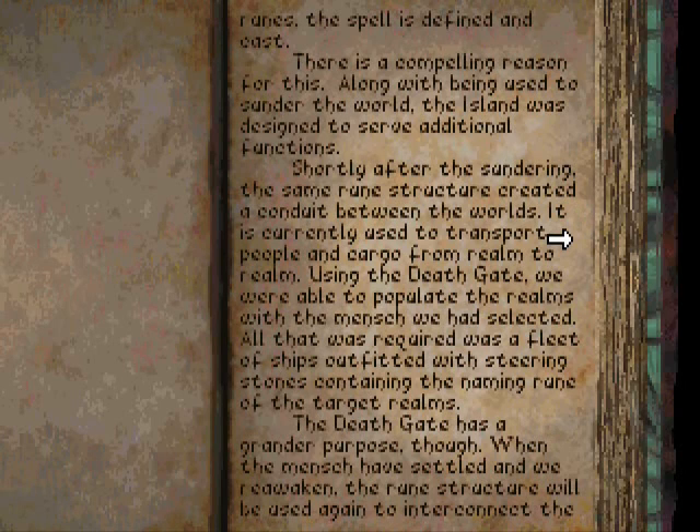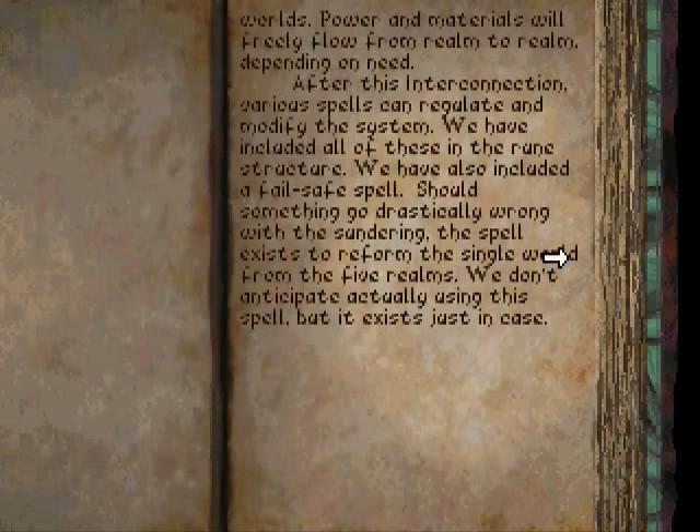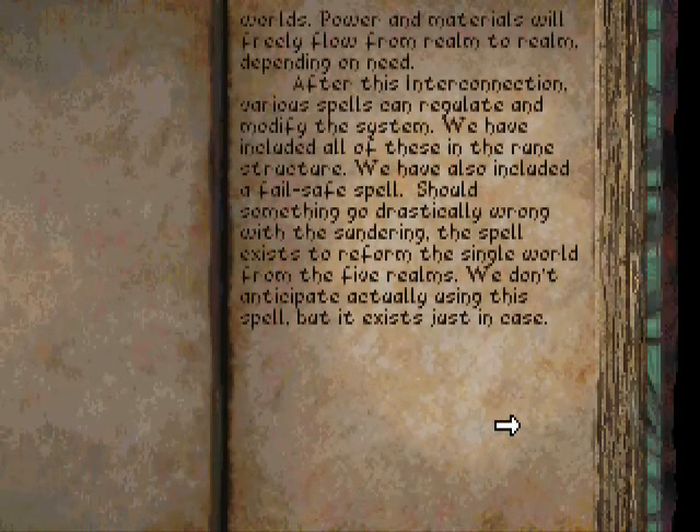The Death Gate has a grander purpose, though. When the Minj have settled and we reawaken, the rune structure will be used again to interconnect the worlds. Power and materials will freely flow from realm to realm depending on need. After this interconnection, various spells can regulate and modify the system. We have included all of these in the rune structure. We have also included a failsafe spell — should something go drastically wrong with the sundering, the spell exists to reform the single world from the five realms. We don't anticipate actually using the spell, but it exists just in case.